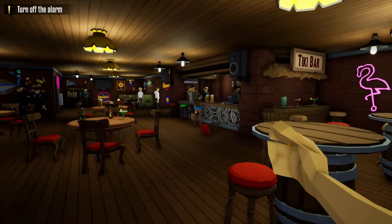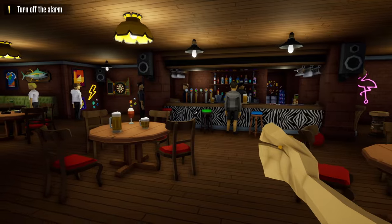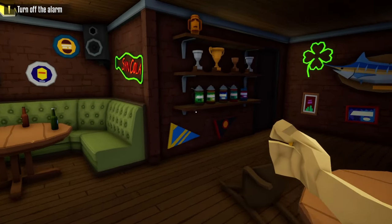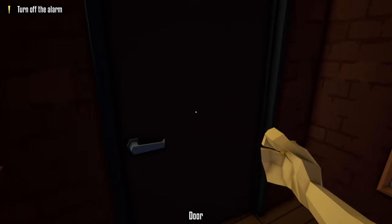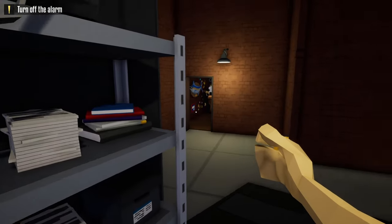Hello everyone and welcome back to One-Armed Robber. Today we're back at the Esco Bar heist yet again, and I'm going to challenge myself by taking all the loot in the vault area and going through the bar instead of the side alley, while zip tying all the civilians in the bar area and taking all the loot back to the truck. For this heist, all we're going to need is a lock pick.